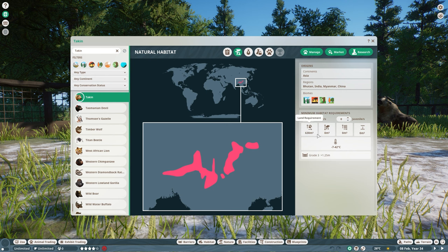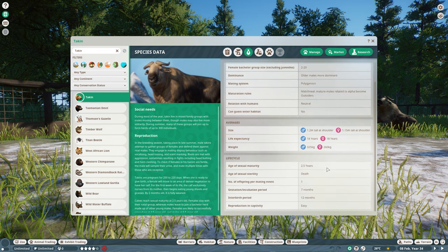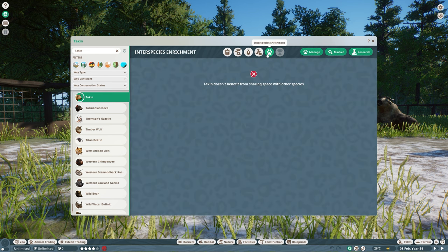You can have 2 to 20 adults in one habitat. Guests cannot enter their habitat. They become 18 years old and mature at 2.5 years old. They have 1 offspring and are very easy to reproduce in captivity. Here you can find all the enrichment items and fun facts about the takin. They do not have an interspecies bonus with any other animal.